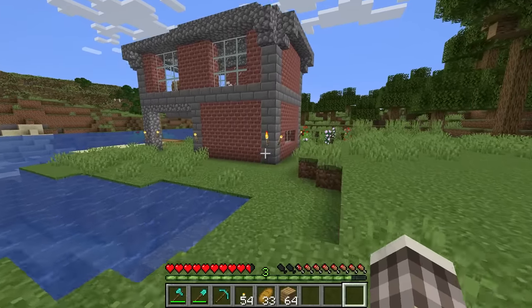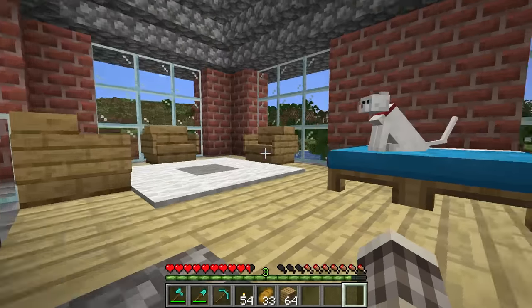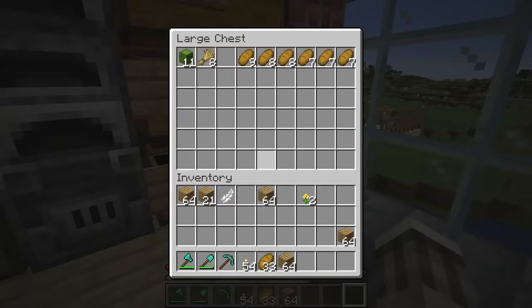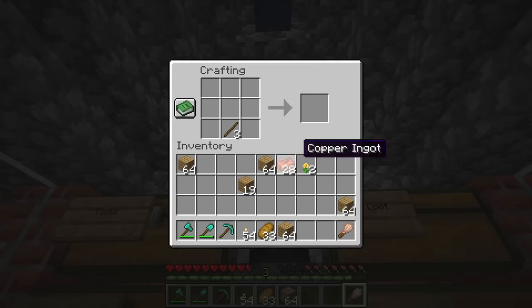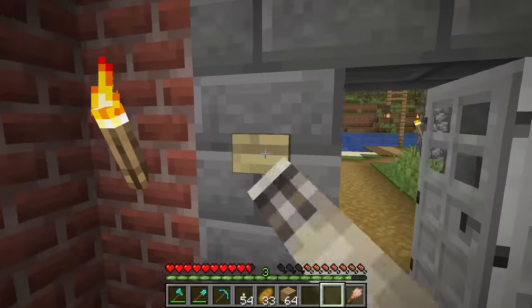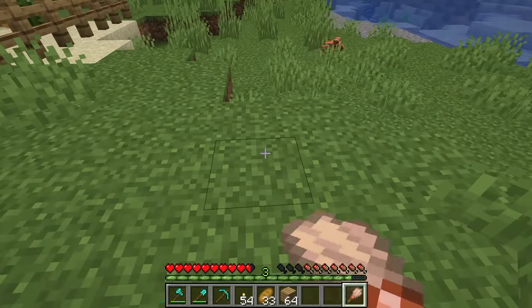Now that we provided a nice home for the camels, there's one other thing I want to check out. There's archaeology now in Minecraft. I don't know how to do it fully, but we need to make a brush. I think it's a feather, some copper and a stick. The feather goes up here and the copper block goes right there, and now we have a brush and we can go back to the desert and find suspicious sand blocks and do some archaeology.